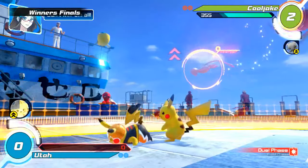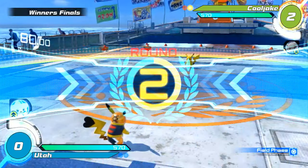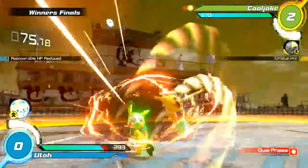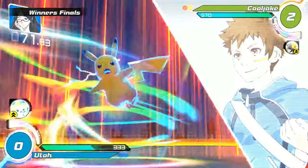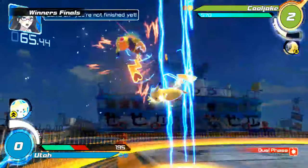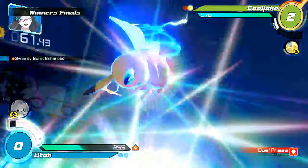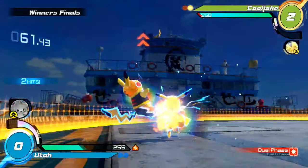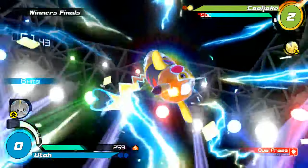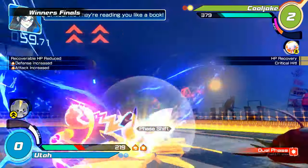Just jump over Discharge — maybe if Utah had charged Discharge he could have clipped Cool Jake out of that. Both players have burst. He chose to take the damage instead of the shield break, so he didn't move first because he's going to need that for a comeback. And here's the punish — here we go! Pikachu! Ran down to 346, evening this matchup a little bit and giving himself a buff.